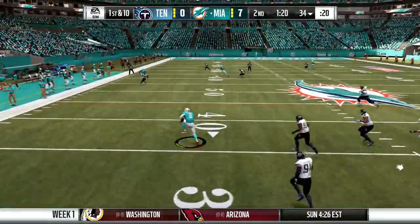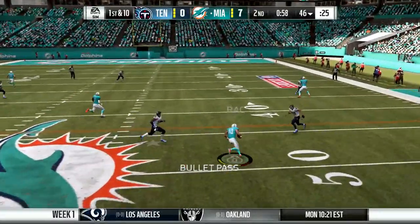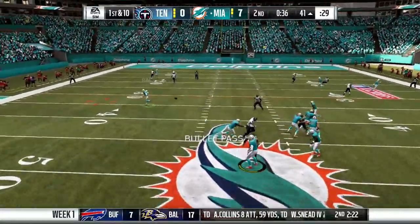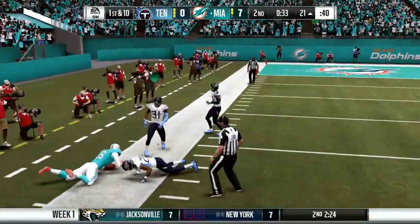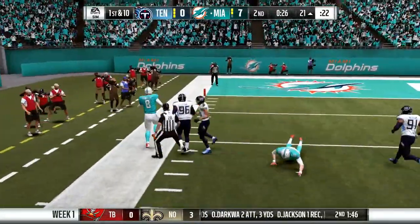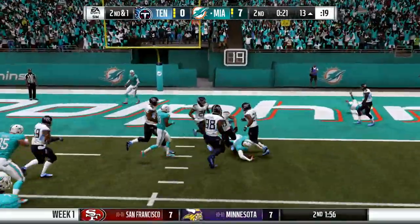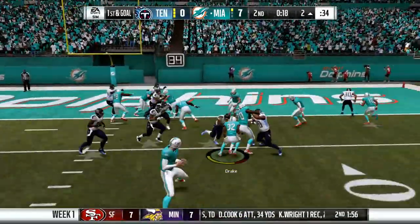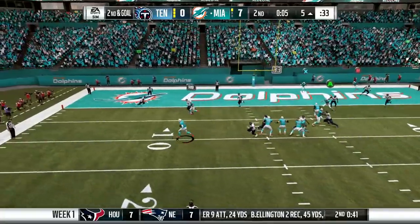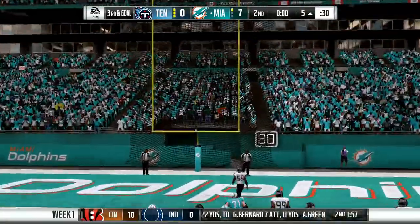Osweiler takes off again - this is the first time I've played Madden since Madden 17 so I get a little panicky in the pocket, but that will fix itself as the season goes on. Thirty seconds to go in the first half, we're looking for some more points. Another field goal would give us a double digit lead going into the second half. Osweiler runs again, gets a first down and slides inside the five yard line with twenty seconds to go. Kenyan Drake is stuffed at the line.